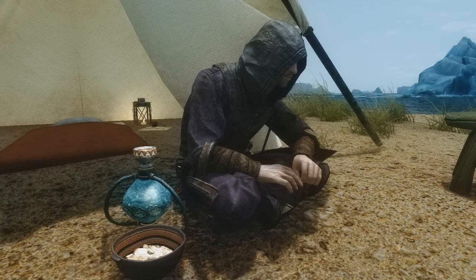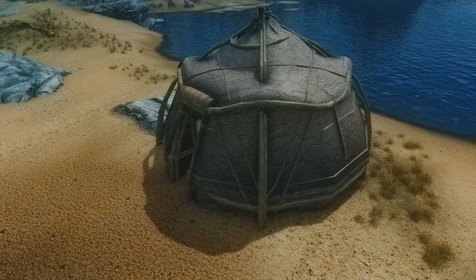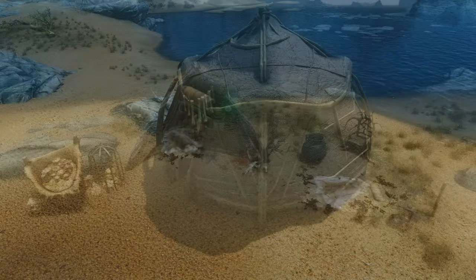It adds Ashlander tents and accessories. One of them is actually themed in the style of vampire, so if you have a vampire character, there's like a little coffin in the tent and everything — it's pretty cool.